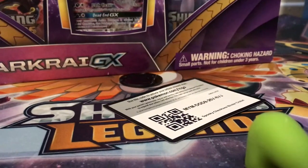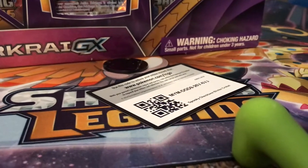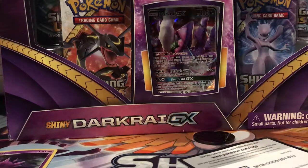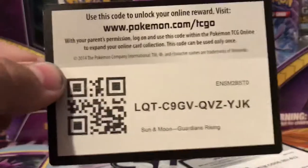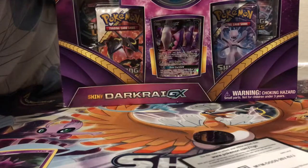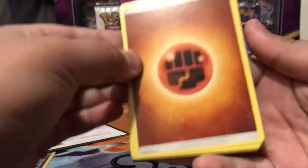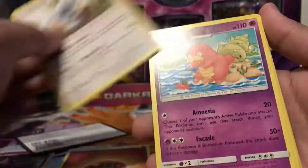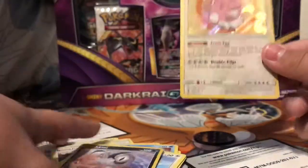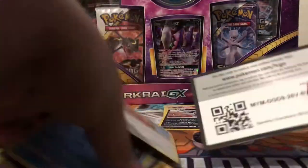Now let's open this pack of Guardians Rising. We got a Fighting Energy, Kamala, Slowbro, Brooklet Hill, Rockruff, Salandit, Murkrow, Snorrent, Petrat, an Absol Reverse, and a Blissey holo. The Absol's a Reverse Rare. That was pretty good for one pack — we got a holo!